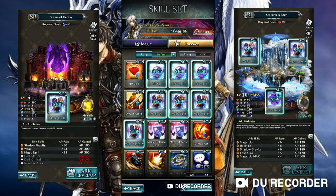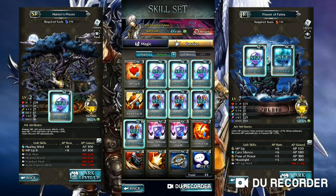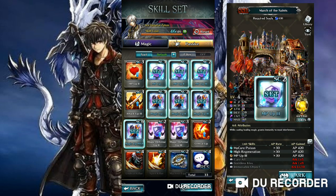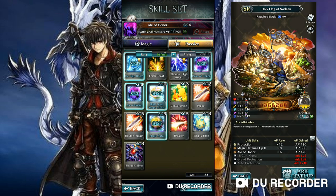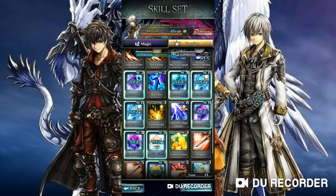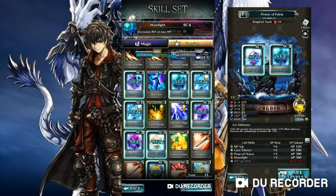Step two: you will need the right passives to deal respectable damage as a mage. These are Magic Up passives, which increase your magic damage directly, and MP Up passives, which enable your mage to sustain casting a lot of spells before running out of MP. L of Honor helps sustain your MP by recovering 10% at the beginning of each round. Fast Aura increases your intelligence by 20% at the beginning of each round. Moonlight increases your intelligence by another 20% at maximum HP, stacking with Fast Aura. This passive stays viable because of instant cast — enemies won't be able to hit you unless you run out of MP.